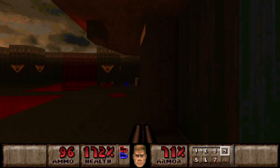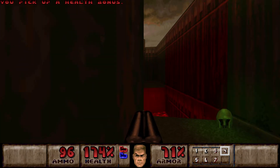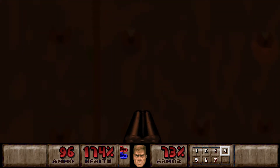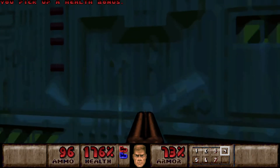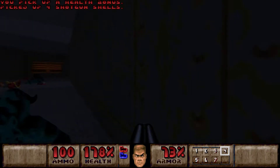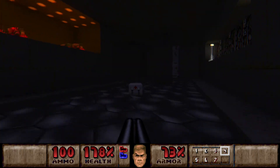But we still have some secrets to look for. And probably the toughest secret by far to find - it's this one. You need to use this piece of wall right here to lower a nearby plasma gun. It's by far the toughest secret. Alright, two secrets. Let me think - oh yeah, there's the invisibility secret that I missed.